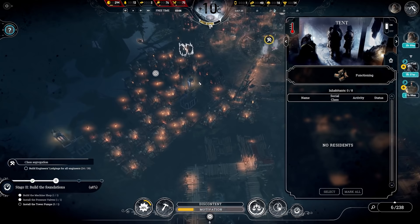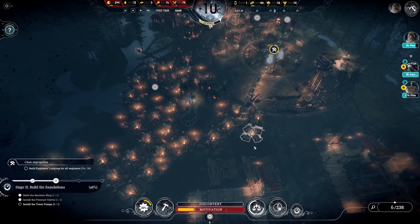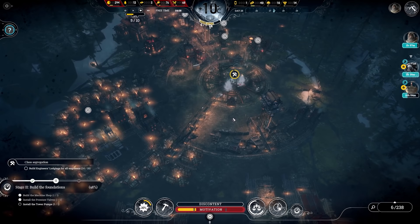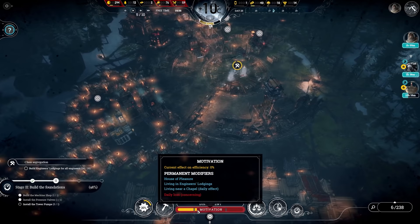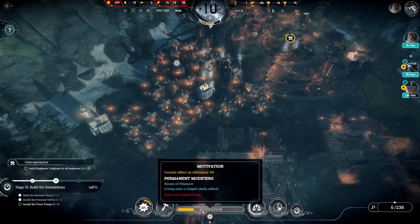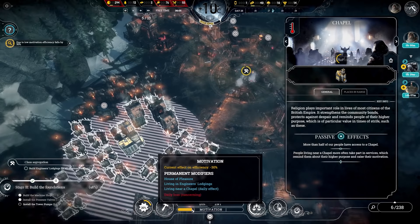That house doesn't even have anybody in it. So 24 out of 39 — not bad. We need another two houses to build tomorrow. Two days left, so it's okay. Got six people sick just because of that — they're all going to treatment now. Annoying. Speed up time — be nice to end the episode when we get this built. Motivation is actually going up. Living in engineer's lodgings — some of them are helping a little bit, that's good. Living in engineer's lodgings is gone from the modifier now — it's not a permanent modifier. Living near a chapel though is.